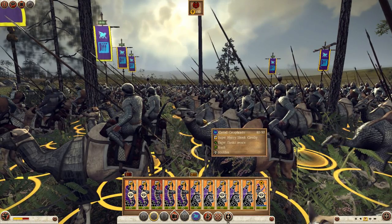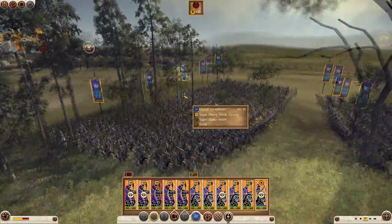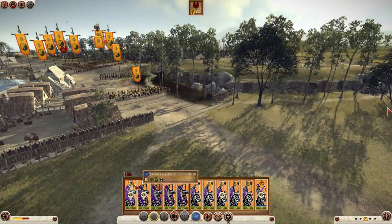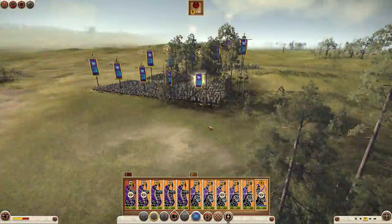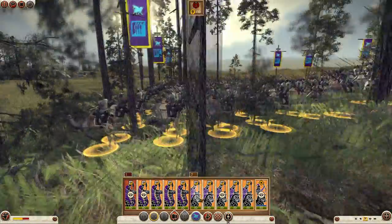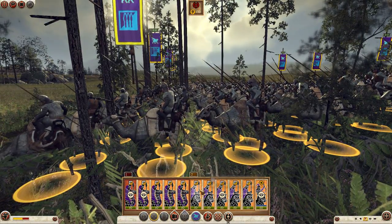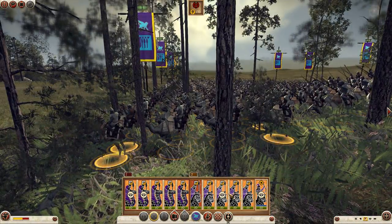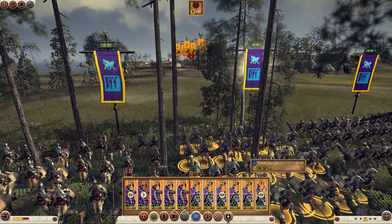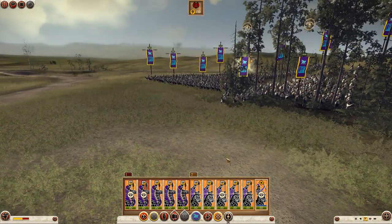Here we are with the Camel Cataphracts, testing them versus Pontos cavalry to see how the Scare Horses ability works. They consist of 80 Camel Riders — the same number as Horse Riders — and have the exact same abilities: Trample and Diamond Formation. I'm taking one unit, marching it up, and setting it in Diamond Formation for extra charge value.